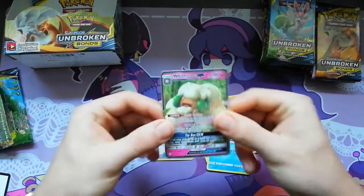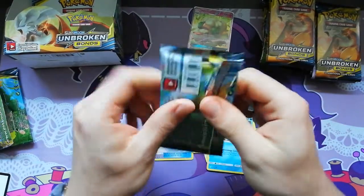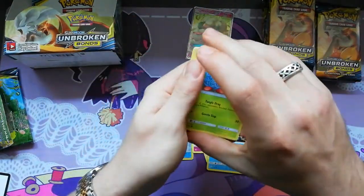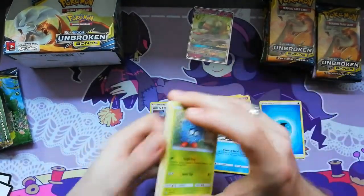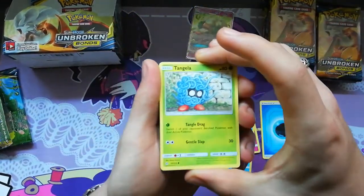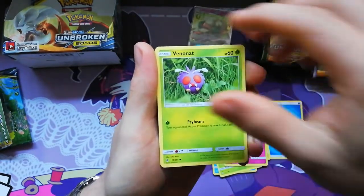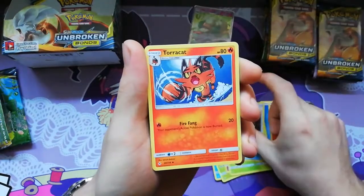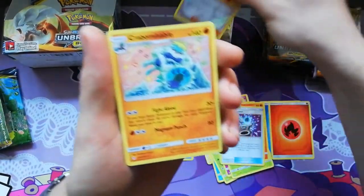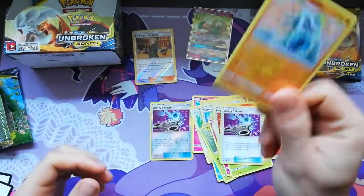It wasn't planned to make a video today, but I was watching a lot of YouTube and I was like, hey, I want to make another video for you guys. Second pack: Oddish, Whoopu, Cut Me, Venomat, Fire Energy, Surprise Bugs, Tower Card, 50 Spinner, the Tinted Search Strategy — very nice playable card — and a Crabominal, the Crab King.